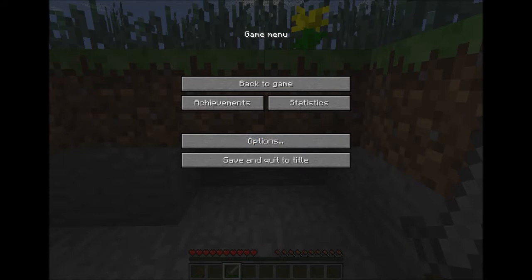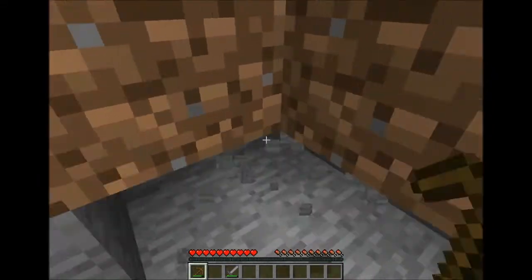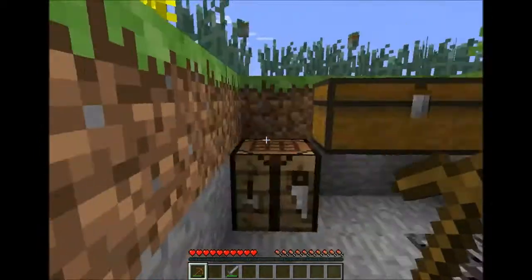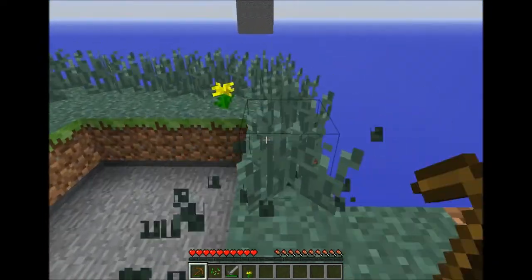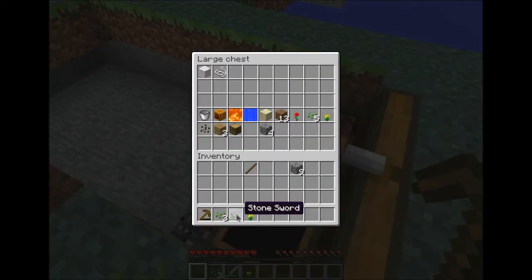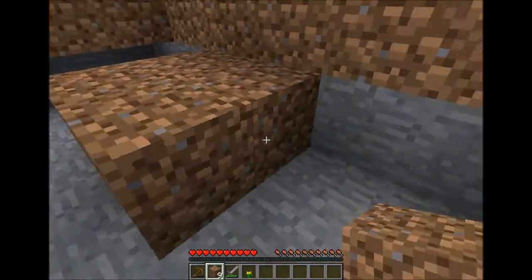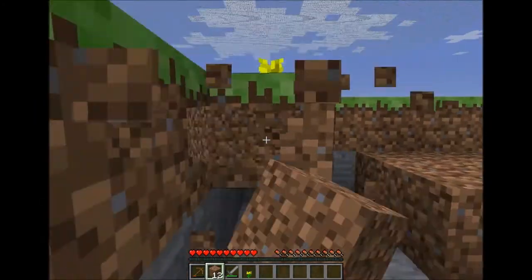Wait, how much have we been taking? So let's get some more cobblestone, and then we can start farming for our food. Let's get some seeds — one, two, three. We have eight pieces of seeds, so let's grab our dirt and start farming. It's all dirt. I hope the monsters can't spawn here.